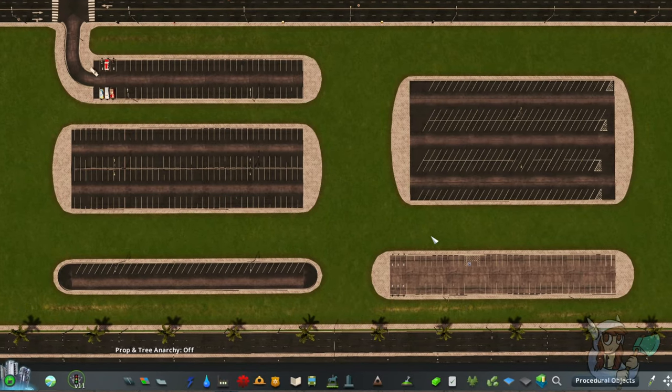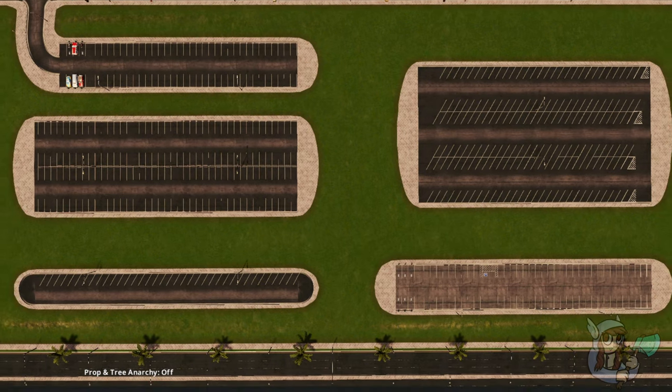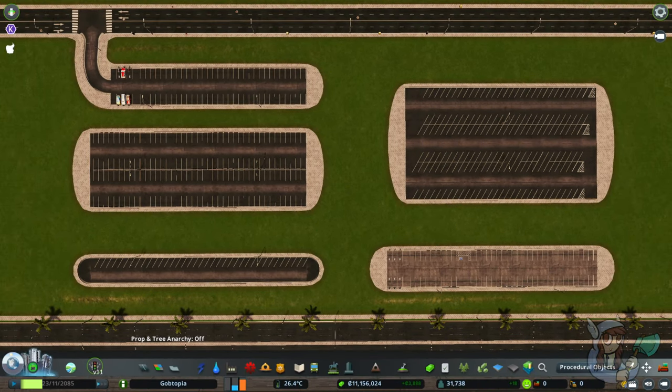Along with many options for the parking spaces themselves, you can see the regular parking spaces, the slanted parking spaces, visual options for ending the parking, electric vehicle options, and accessible parking options. None of these affect the actual cars that will park there, but they're great if you want to add those details into your city.